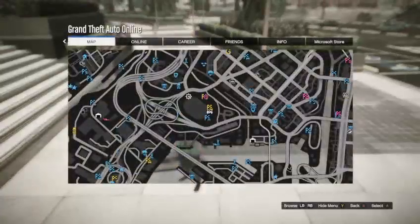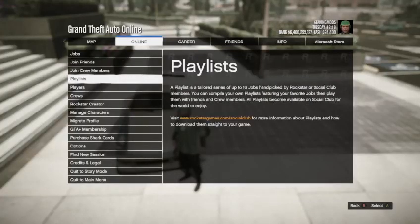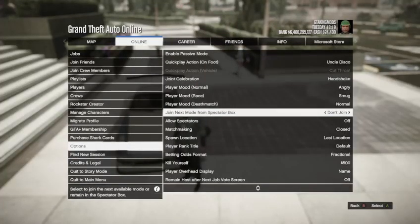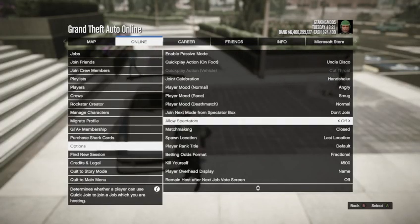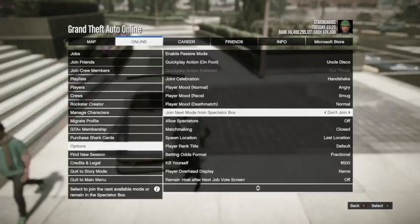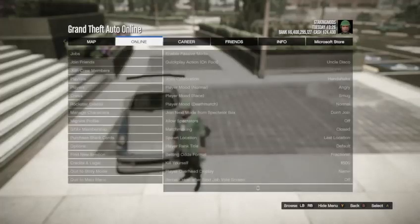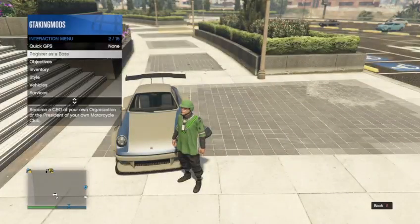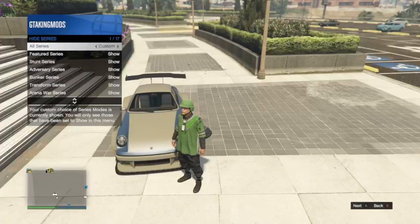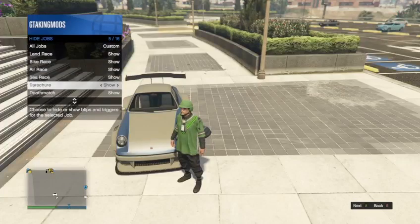Let's get right to the settings. Go to your pause menu, go to Online, then Options, then Matchmaking — set it to Closed, set Allow Spectators to Off, and set Join Next Mode from Spectators to Don't Join. Then go to your Interaction Menu, go to Options, and set Series Modes and Jobs both to All Shows.